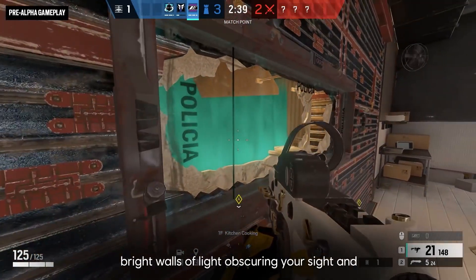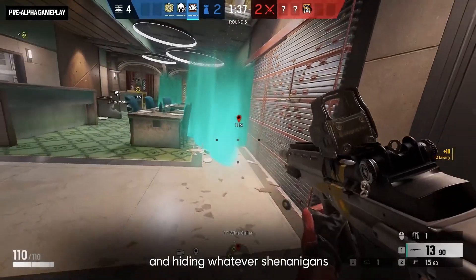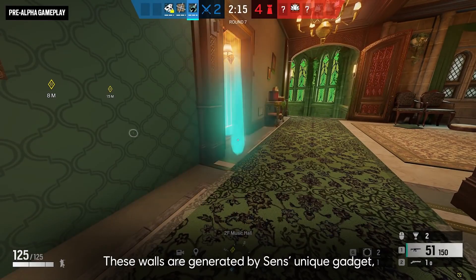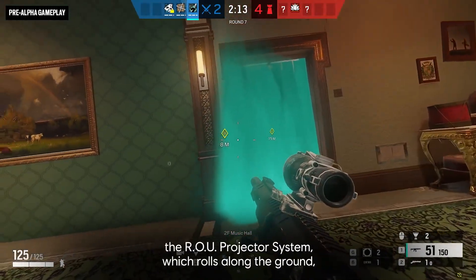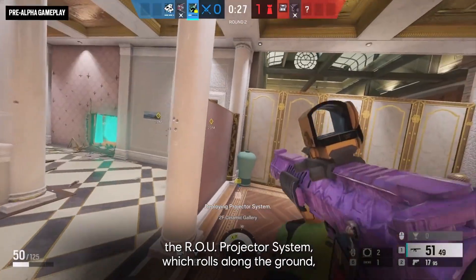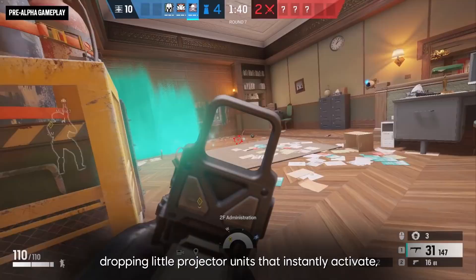Bright walls of light obscuring your sight and hiding whatever shenanigans the attackers are getting up to. These walls are generated by Senz's unique gadget, the ROU Projector System, which rolls along the ground, dropping little projector units that instantly activate.